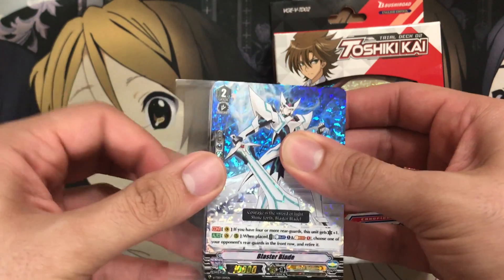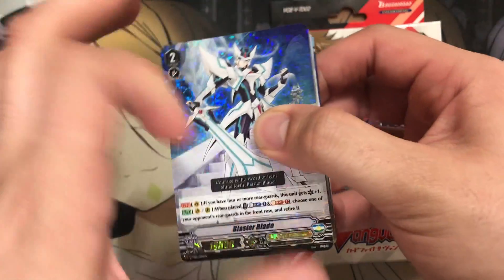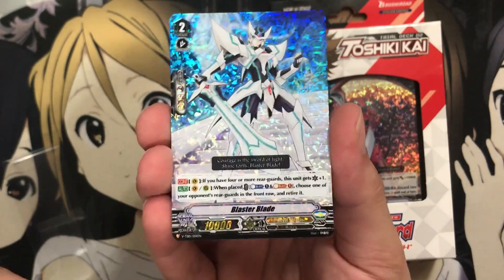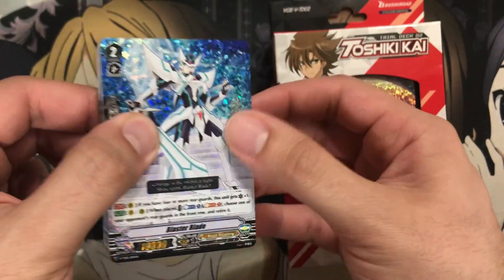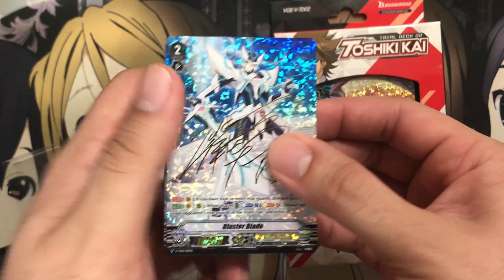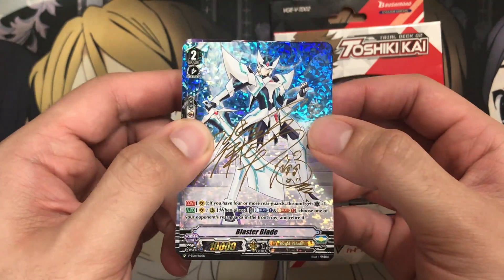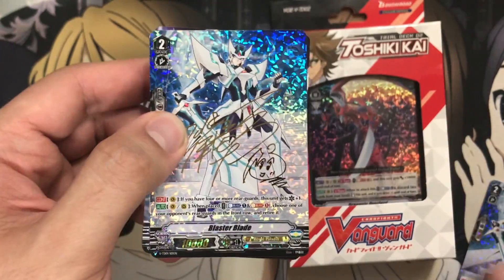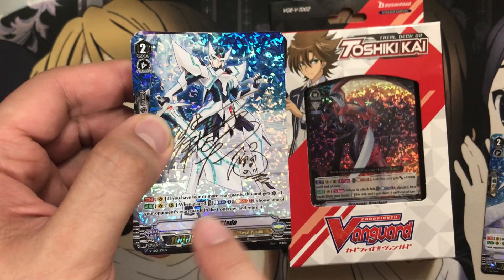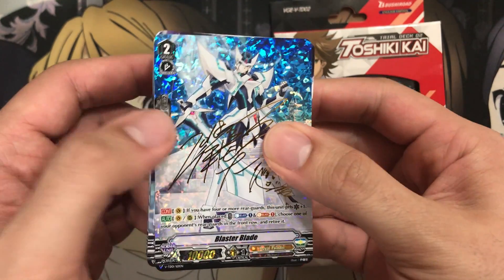So we'll carefully slide off the plastic from the Royal Paladin one. With the Royal Paladin ones, I'm guessing they'll have the signed one below it as well. We have the foil Blaster Blade, which looks very nice — a great homage to the original art. And it looks like we actually pulled from Marissa's deck the Blaster Blade signed promo. It has the SP texture as well in that foil, which I don't think they've ever done before with signed cards from a trial deck, so that's a nice touch.